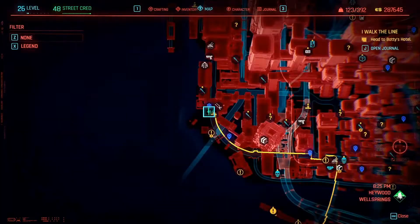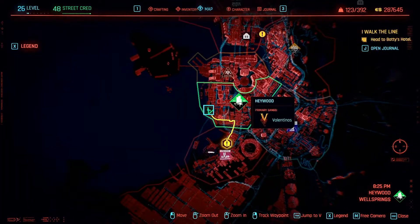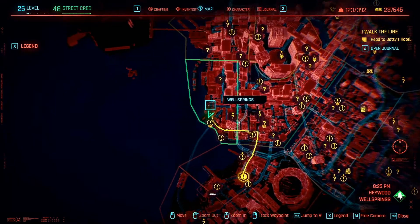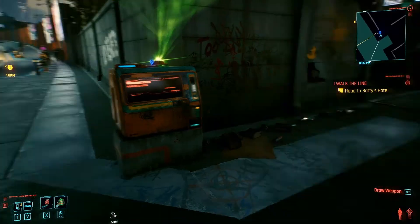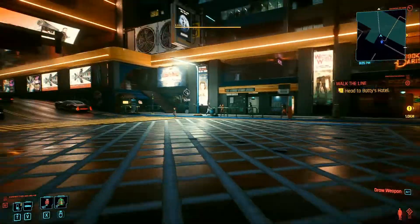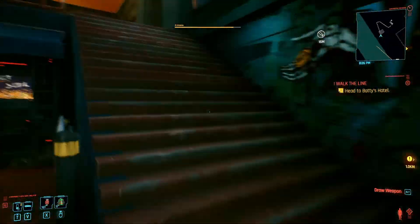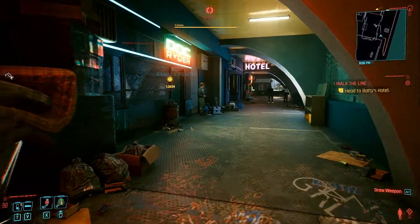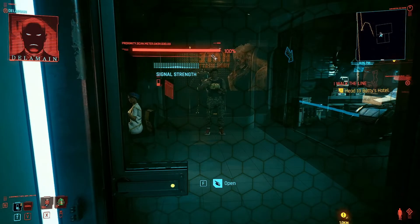If you go to Wellsprings in Haywood, there's a Ripperdoc here. If you go over and visit that guy — we'll just run over there — I believe he has everything, all the stuff you will need. Let's go in here and talk to this guy and see what he's got.